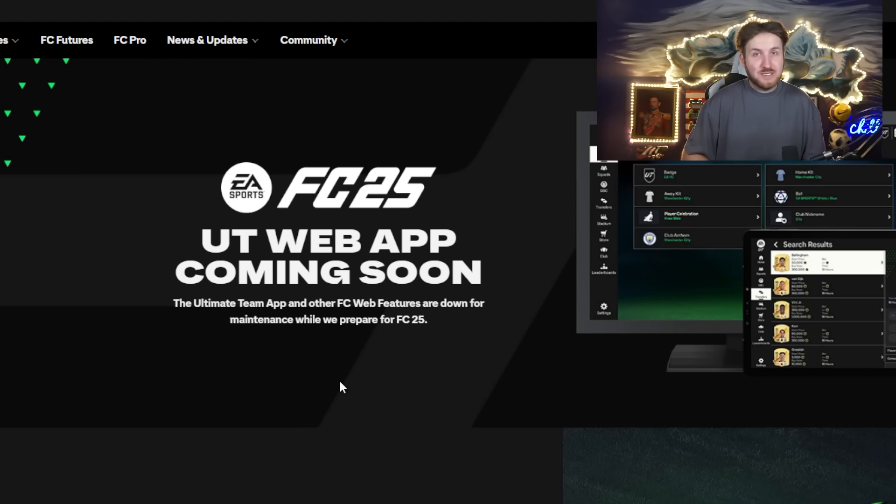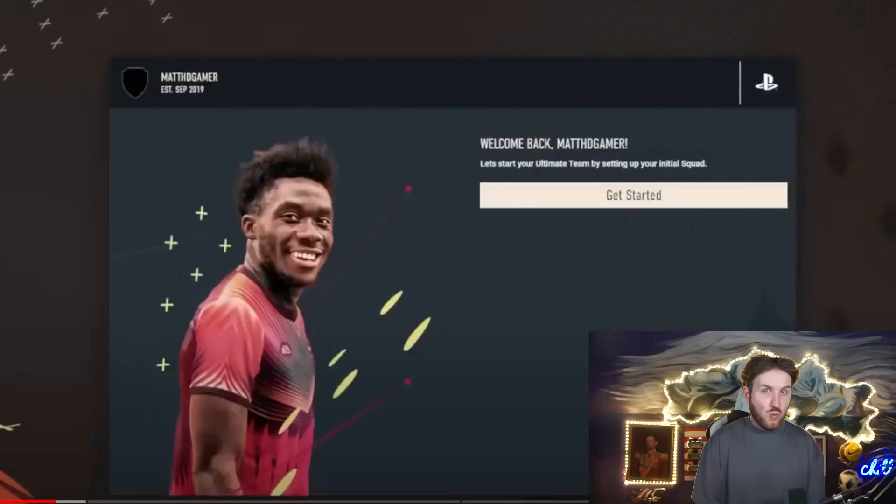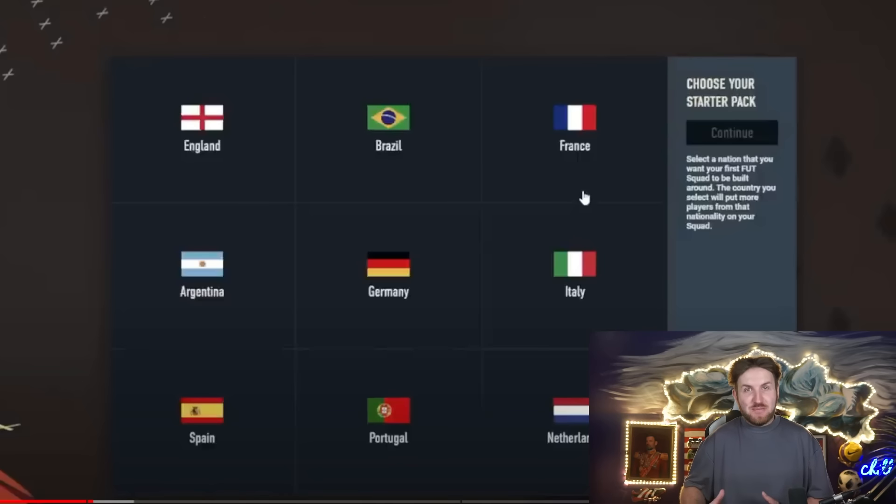First, guys, do log in with your details at our link to your main account within FC25 — I know it's really obvious, but make sure you do that first. Once you've logged in, this will be the screen you'll be greeted with most likely: 'Get Started — Welcome Back to Ultimate Team.' Now this is during FIFA 23, however I expect this to be very similar to FC25.